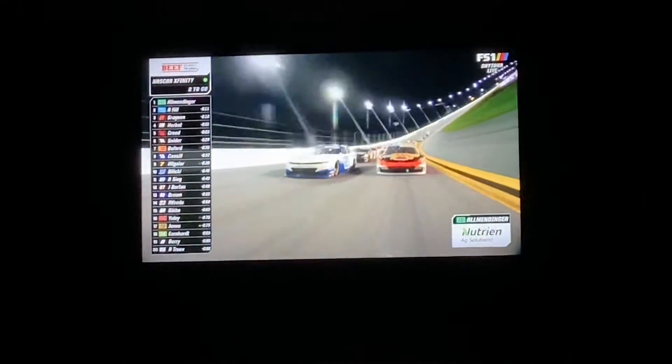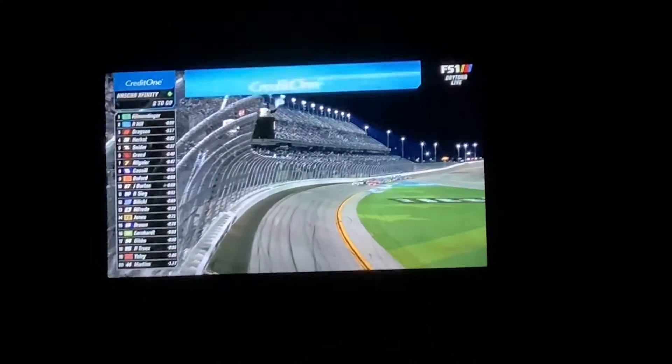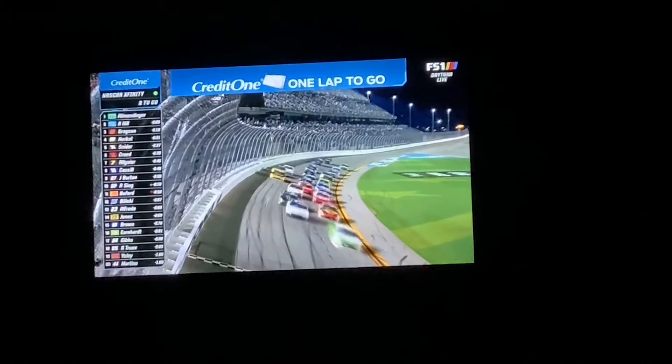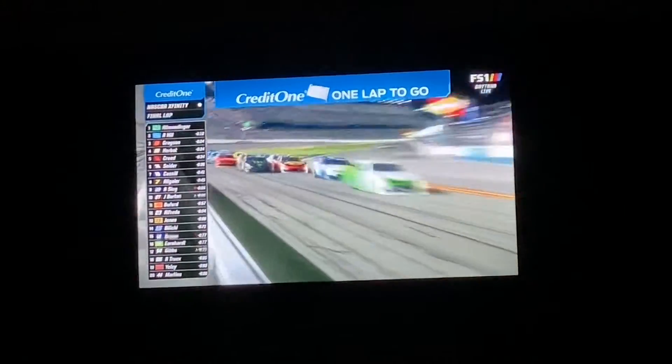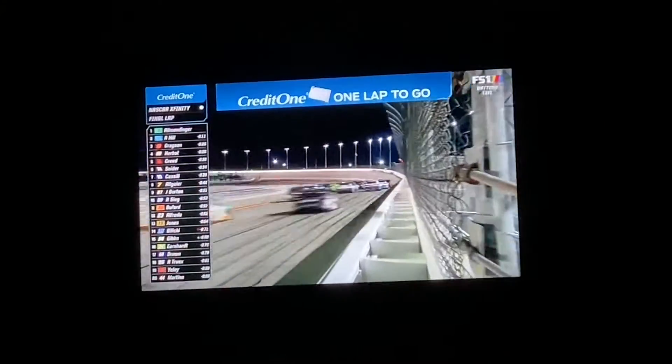The digger back out front slides in front, and then the inside lane will go, going down the back straightaway. Coming off turn four, through the tri-oval, and back to the white flag. One left to go, sponsored by Credit One Bank. The next flag will end the race, because you have a lot of checkered.